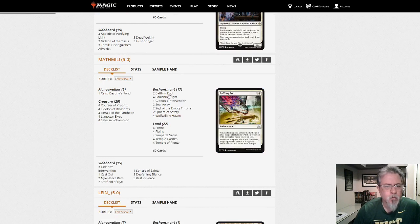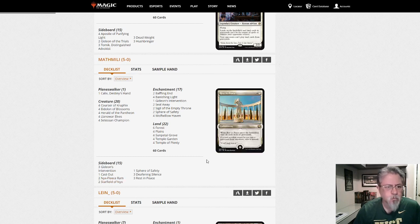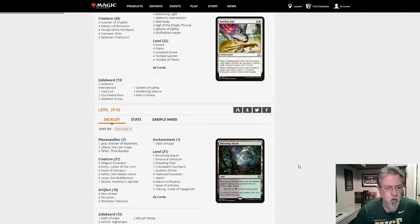Green-White Enchantress. Kruphix. Eidolana Blossoms. Herald of the Pantheon. Gideon's Intervention — nice little add there. Nix Feasal Ram in the sideboard to help against aggro. Starfield to help against grindy decks. A Calyx to help you get through the grindy decks and find your stuff. Nice deck. Looks like fun.